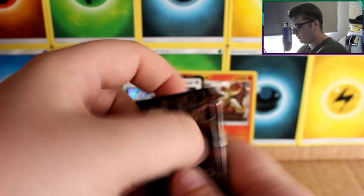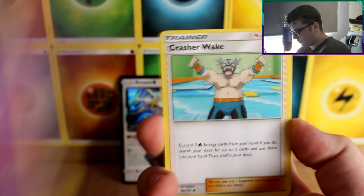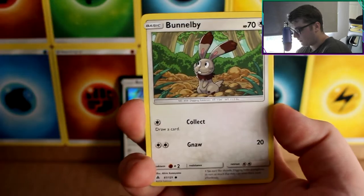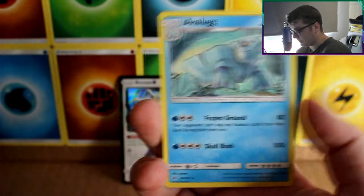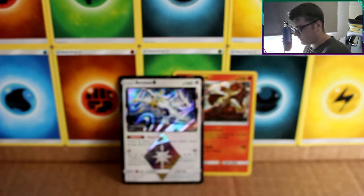Next pack. Always get rid of the energy cards — there's no point having them in there. Steelbird, Froakie, Grubbin, Gunk, Espeon, Bunnelby, Conkeldurr, Exeggcute. Lisia, Sander Labs is our reverse and our rare is an Avalugg.